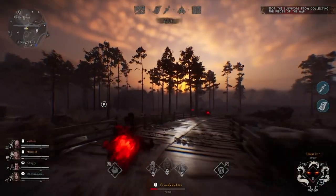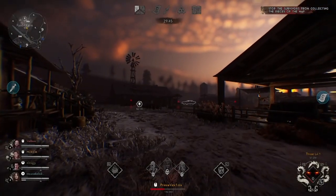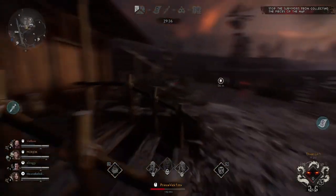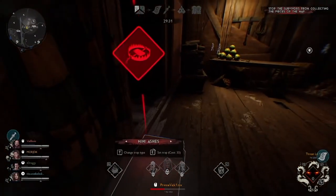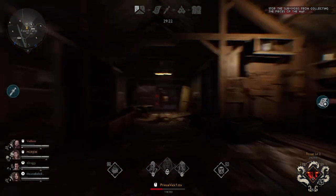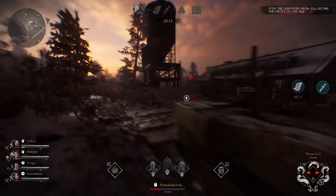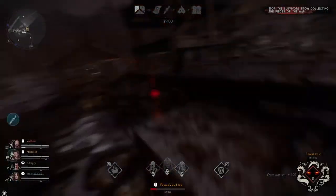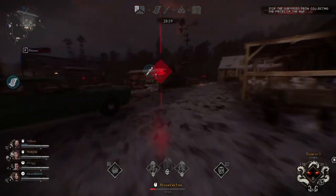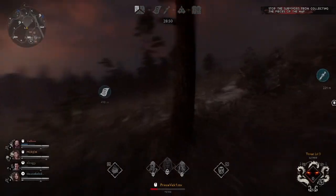We're playing against a pretty good comp — we've got Annie, we've got Hash. So as far as composition goes, they're on the good side. Right now I'm just getting to my level 3 traps to get that fear up on them so I can possess them, which is much more reliable than just hitting them. So really just looking for survivors right now, nothing too special going on.